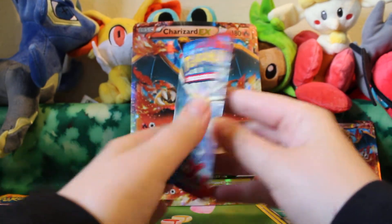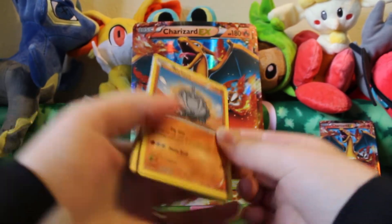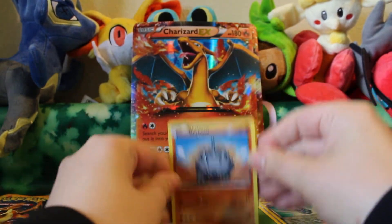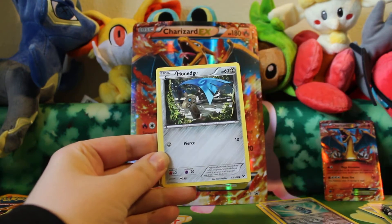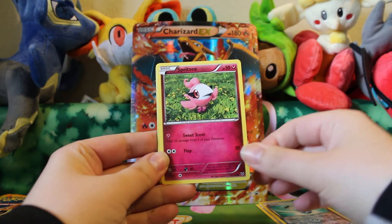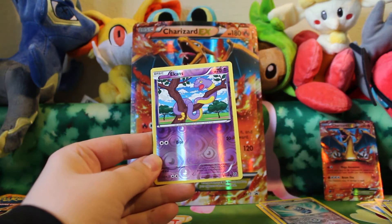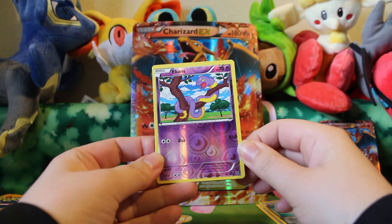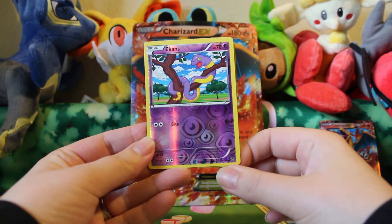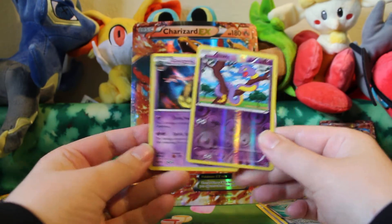And then a Xerneas pack. This one's got Rhyhorn, Honeedge, Bidoof, Pikachu, Spritzy, Lunatone, Corsola, Sable Ant, and an Ekans Reverse. I think I still need this card. Unfortunately this one looks like the cutting is so off-center — the bottom is barely there. And a Gorgas Hollow, very pretty card. I'm happy to pull both of those.